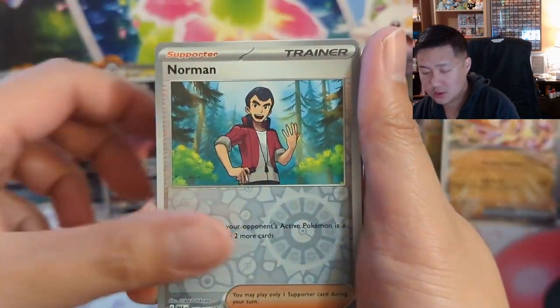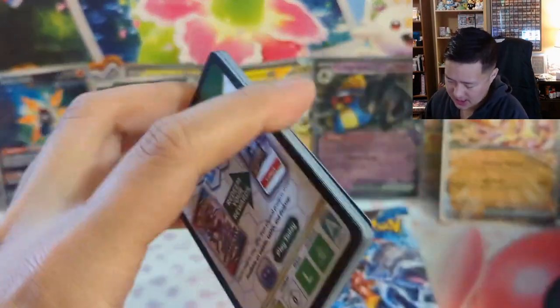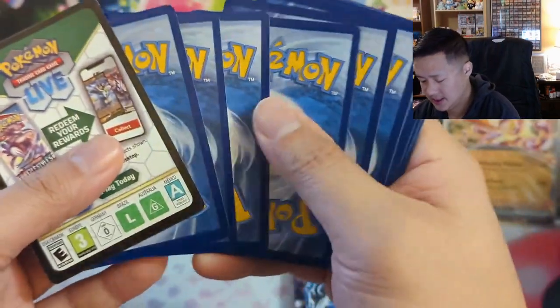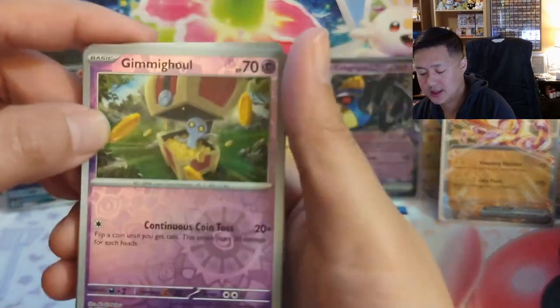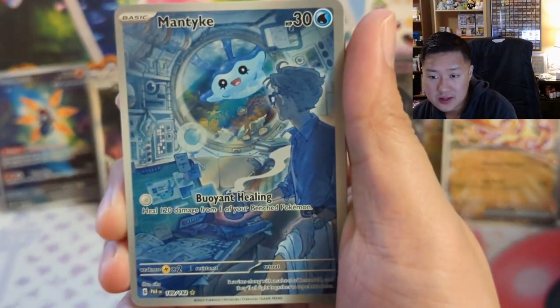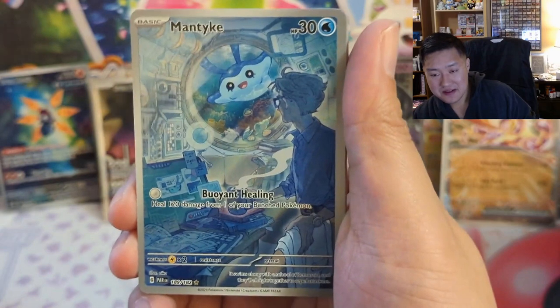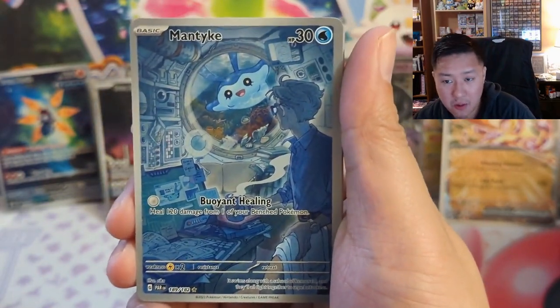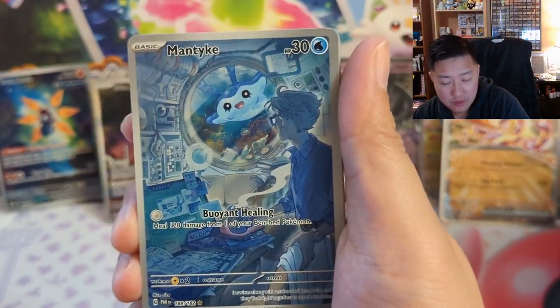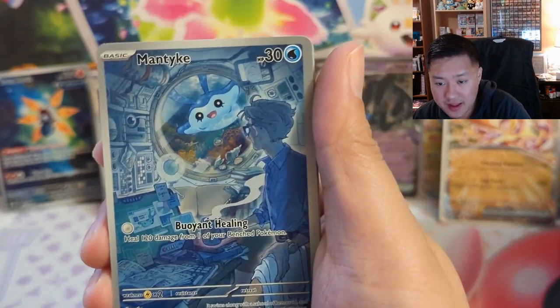Bounce Sweets into a Natu. Let's get one more hit, one more textured card, a nice alt art! Grimmsnarl — oh there's another one! I'll give this one an eight out of ten as far as alt arts go. Like a Mantyke — nothing too special of a Pokémon, but this guy looks like he's in a submarine. There he is.